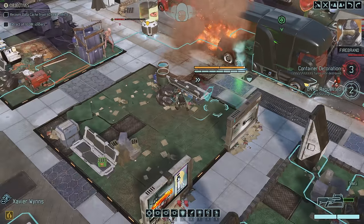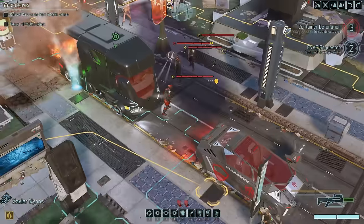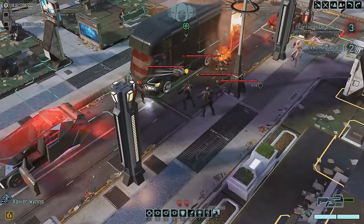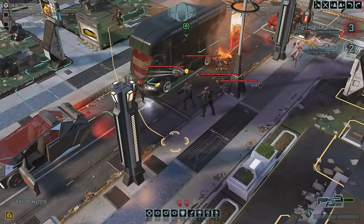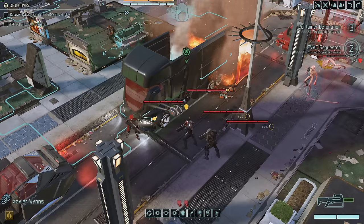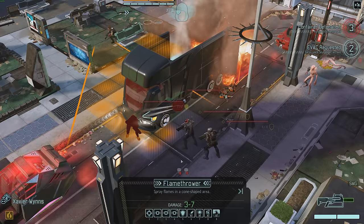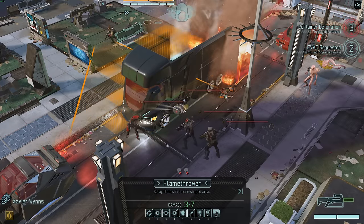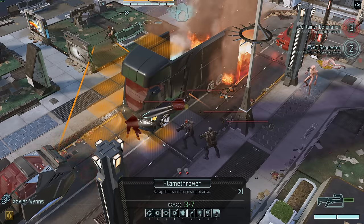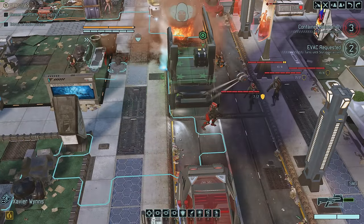This is Firebrand. Evac request confirmed. Hold tight. Do I want to burn the office? Oh, now I can all of a sudden see them? Well, I can't burninate them. Or can I? Because the burnination is actually going around the truck - not through the truck, it's going around it like a flamethrower actually would. So I wonder if this means I can just move up and burn them.